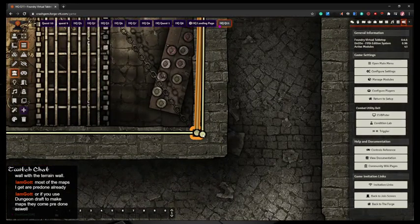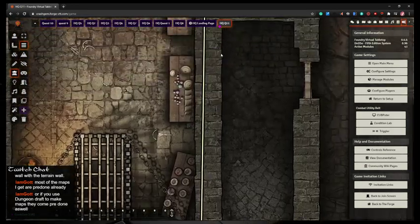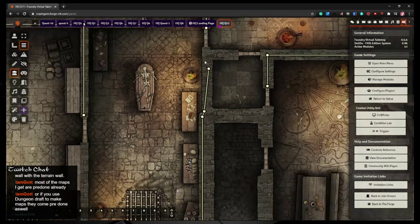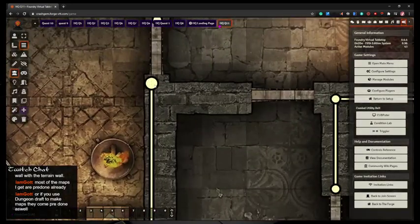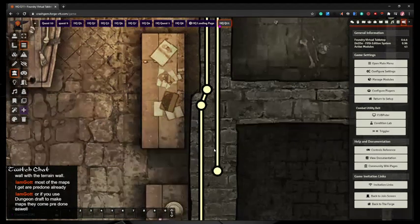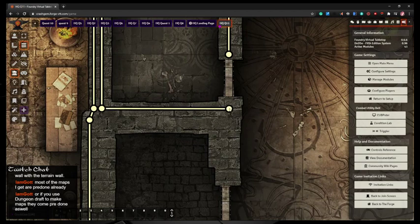One thing I wish you could do is select more than one wall joint at a time. I wanted to move both of these joints over, but I have to grab one and then the other. I also still have the bad habit of wanting to trace the walls more than necessary. I don't know how long I'll keep doing that before I stop, but hopefully it doesn't hurt performance too badly.